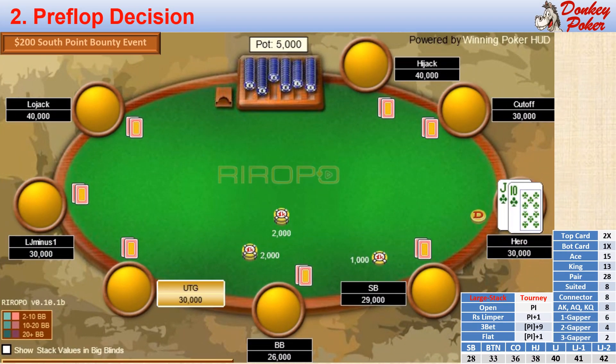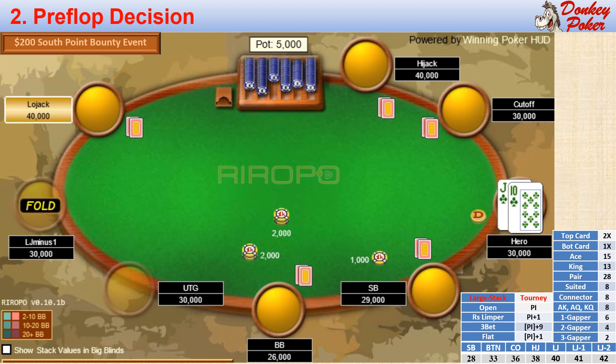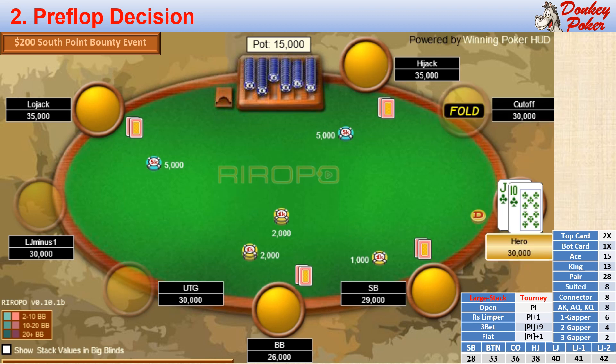We are just past the late entry period. I have only 15 big blinds to start this hand. The action folds around to the low jack, who bets 5,000 chips, which is 2.5 big blinds. The high jack calls, the cut off folds, and it's now us on the button with 15 big blinds. What should we do here?